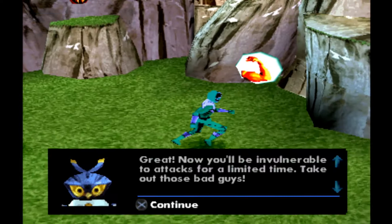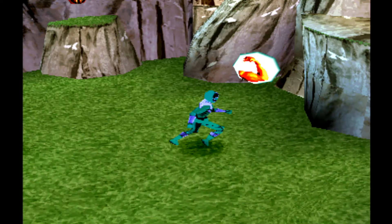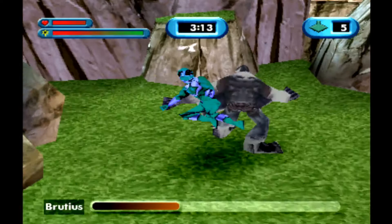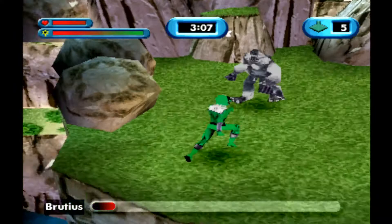Now you'll be invulnerable to attacks for a limited time — take out those bad guys! We picked up the mandatory invincibility power-up just in time to fight the mid-boss, Brutius. This game does have a lot of mid-bosses and we're going to fight them all pretty much the same way. We'll spam them with our special attack, which we don't have yet, and when we don't have that we'll kick them. That's actually the strategy for almost every enemy in the game.